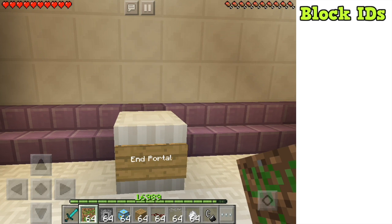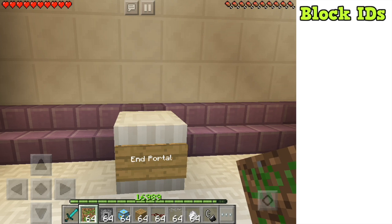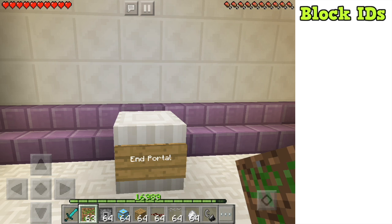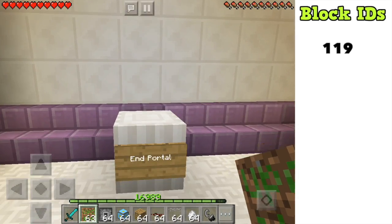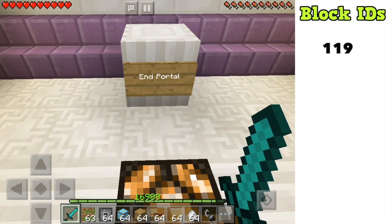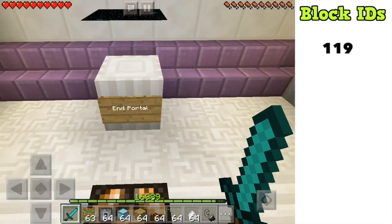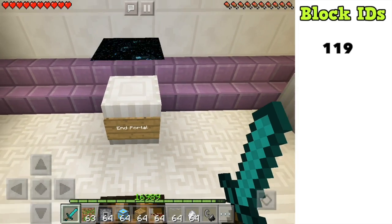The first block is the end portal block. In your inventory it looks like the update block, which is used for many block IDs not yet added to the game — it's missing the inventory texture because it's not supposed to be found. As we place this block, there's nothing visible, only a few particles emitted from the top. Looking down, you can see it's a piece of what would be the middle of an end portal.